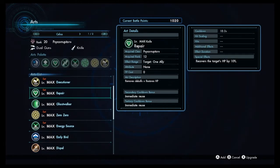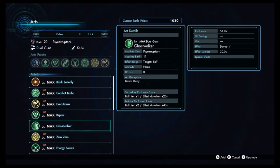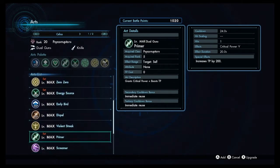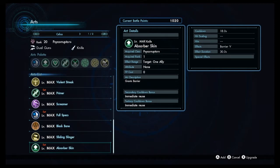Going through the buffing arts from the top: Repair is solid for cleansing debuffs and gives you 10% HP recovery. Ghost Walker is always a great art, probably one of the best in the game, though if you want Ghost Walker from a non-CROSS character you'd typically run Elma because they're easier to use — Celica is definitely capable of using it herself. Primer grants Critical Power Up and boosts DP, a really solid art especially with Combat Limbo. And Absorb Scan grants Barrier and can be targeted on an ally, so you can run it more supportively if you want someone else to do the tanking — generally a very solid art that helps with tanking quite a bit.